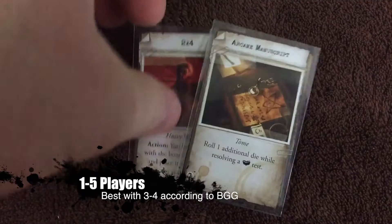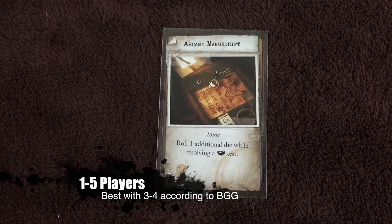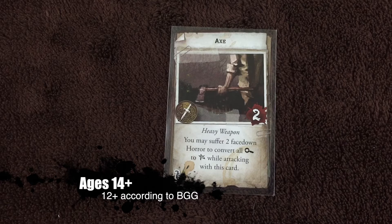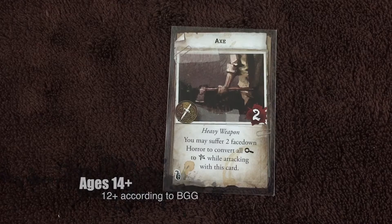Next we've got the arcane manuscripts — it's a tome. Roll one additional die while resolving a lore test. Here we've got the axe — a heavy weapon, melee weapon, 2 base damage. You may suffer 2 face-down horror to convert all investigation symbols to success symbols while attacking with this card.